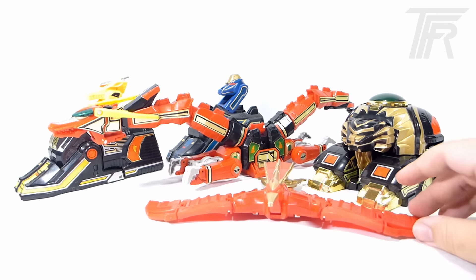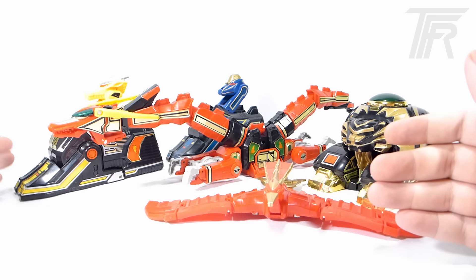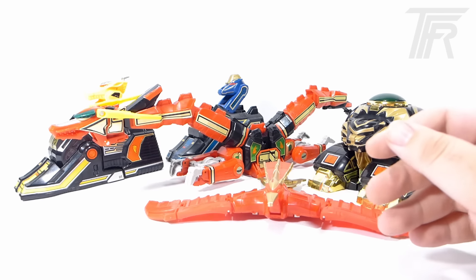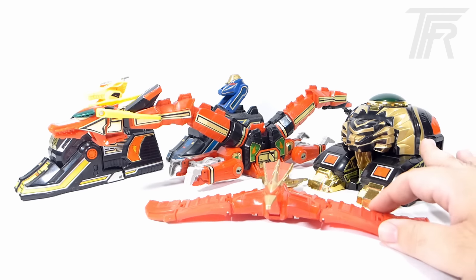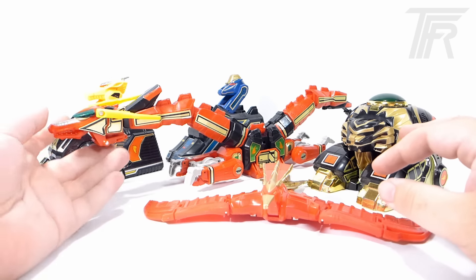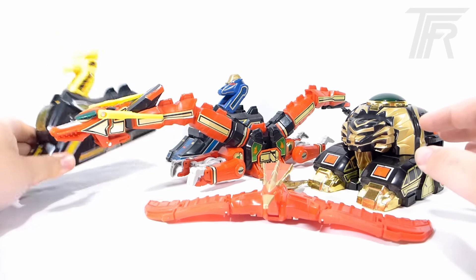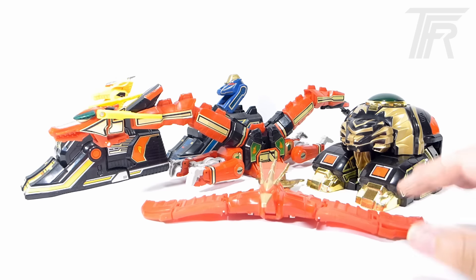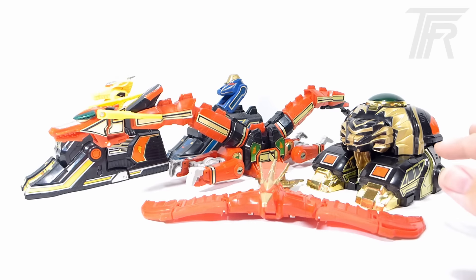Now that we've got everything out of the box, this is what we get. We've got the Lion Thunderzord, the Firebird Thunderzord, the Griffon Thunderzord, and the Unicorn Thunderzord, and of course the Red Dragon Thunderzord, the big one right in the middle. I actually never told my parents it was sold separately, so I only got the Thunderzord Assault Team and never got the Red Dragonzord — but I had an absolute blast, and I got really nostalgic getting this set again. Also included is a stand where you can put everything up together, which I'll show later in the review.